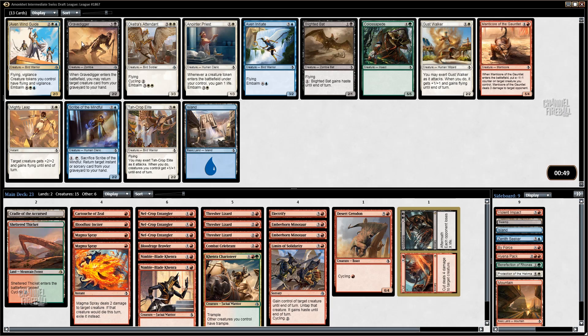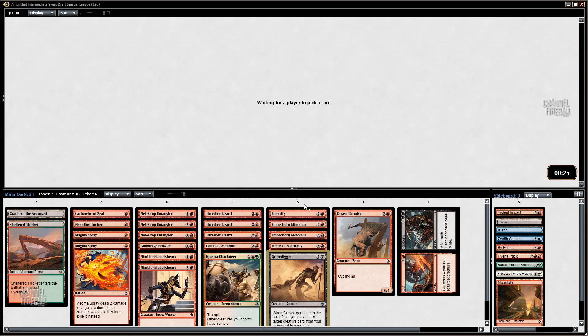Gravedigger is pretty good, and we have Ribbons, so if I take a few black cards then suddenly that becomes a thing. I called this Oncrop Captain earlier, but it's Totcrop Elite — I was way off. Anyway, this is the card I was talking about earlier that I played in that one draft. I'm going to take Gravedigger, and maybe we play Cut to Ribbons.